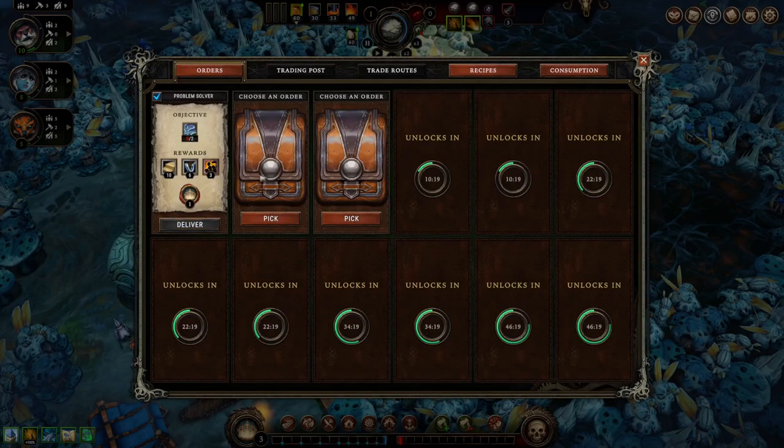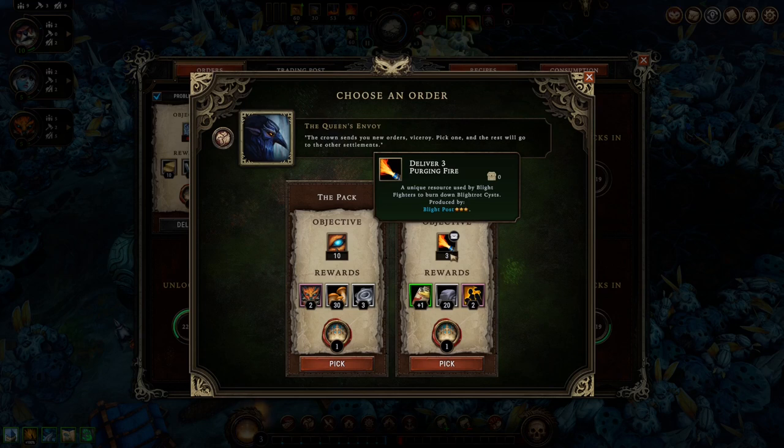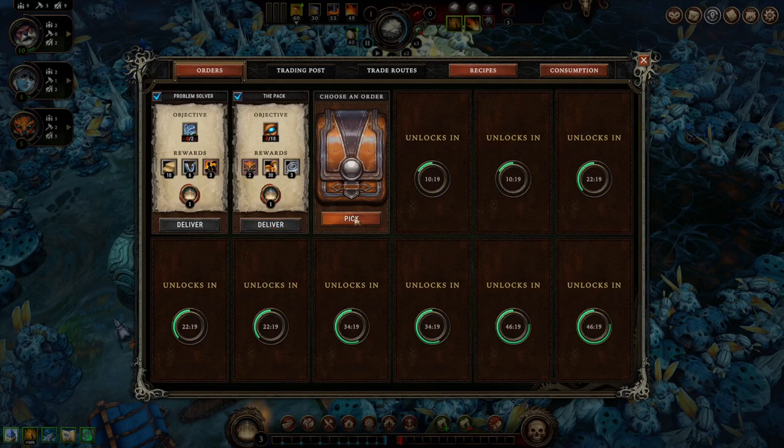Alright, any two cleat events — perfect. And it'll give us some tools. Fox resolve versus purging fire — I don't think we have to worry about that at the moment, so we'll do fox, I guess.